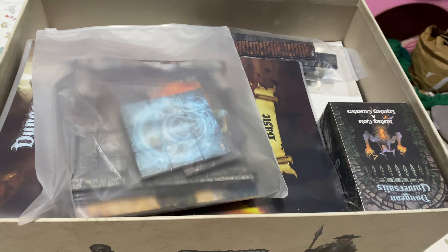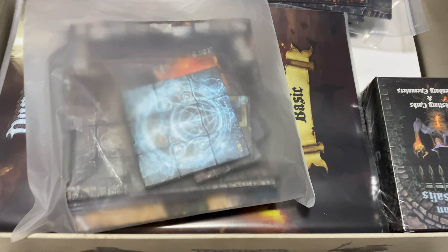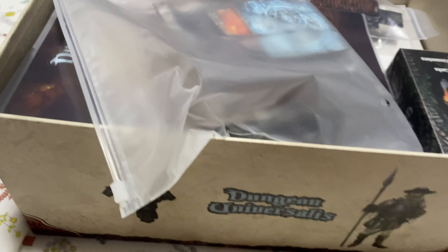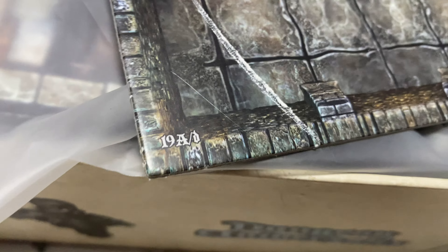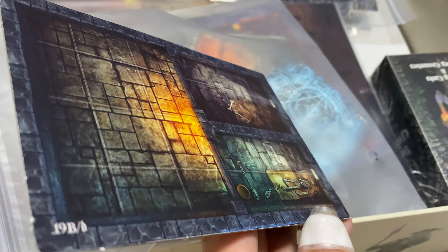For the map tiles, I'll put a link to the original Dungeon Universalist first edition so you can see what tiles to expect. It's a bit difficult to organize, but for map tiles it's actually a bit easier. Let me open this bag and show you some things on the back. Each tile has a special number somewhere in the corner — indicating whether it's an A side or B side. This is T90, and here's 19B, and so on.